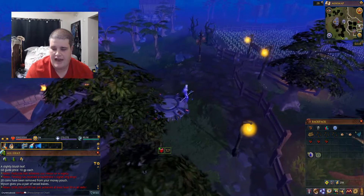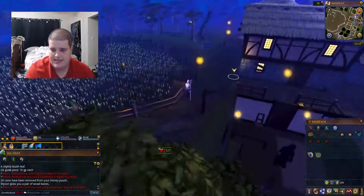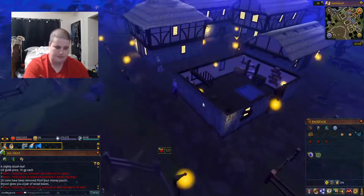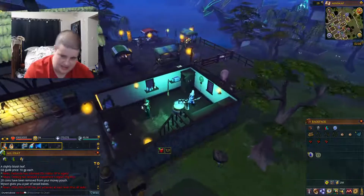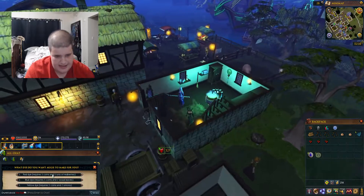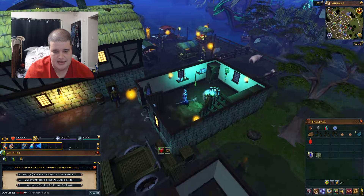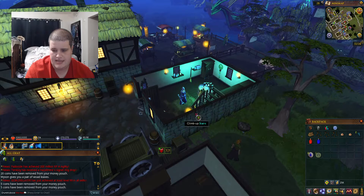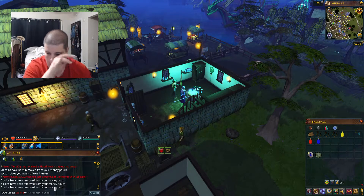Now we're back in Draynor and we have our dye ingredients. All in all, you're going to need 25 gold to complete this quest. You're going to come down here to Aggie's Hut and select Make Dyes. We're going to make Red Dye, then Blue Dye, then use the onions to get Yellow Dye. And there we go — there's our dyes.